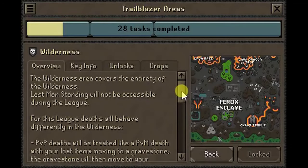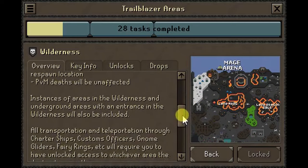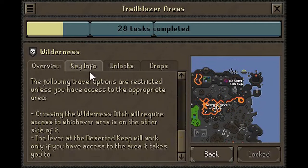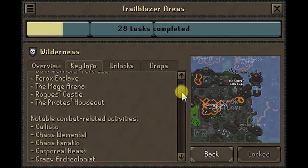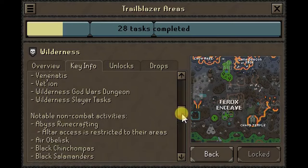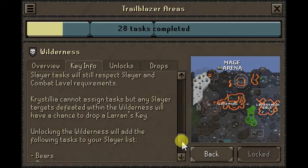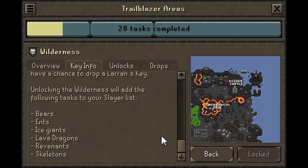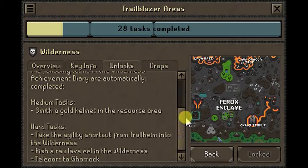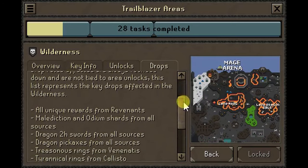Wilderness: the Wilderness is included in its entirety, though Last Man Standing will not be accessible. You will be able to face off against Chaos Elementals, the King Black Dragon, the Corporeal Beast, and gain entry to Mage Arena 1 and 2. Passing the Wilderness Ditch or activating the lever at the Deserted Keep will require access to whichever area is on the other side. Deaths will behave differently in the Wilderness when competing in the league — PvP deaths will be treated like a PvM death, with lost items moving to a gravestone, which then moves to your respawn location.